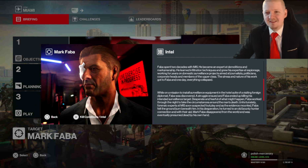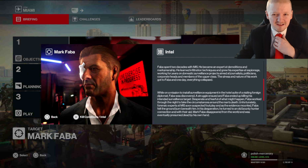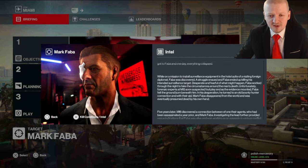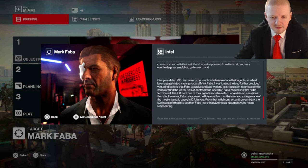MI5 is kind of like a secret British agency — you could say it's like the British version of the CIA in a way. Faber spent two decades at MI5 and became an expert at demolitions and marksmanship. He learned infiltration techniques and grew his expertise in espionage, working for years on domestic surveillance projects aimed at journalists, politicians, corporate heads, and members of the upper class. One day, while on a mission to install surveillance equipment in the hotel suite of a visiting foreign diplomat, Faber was discovered. A struggle ensued, and Faber ended up killing his intended surveillance target. Desperate and fearful, Faber worked through the night to fake the circumstances around the man's death. Unfortunately, forensic experts at MI5 soon suspected foul play — and feeling the ground burn beneath him, Faber turned to an old bounty hunter connection. With their aid, Mark Faber disappeared from the world and was eventually presumed dead.